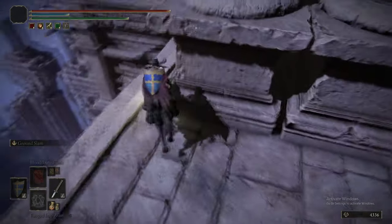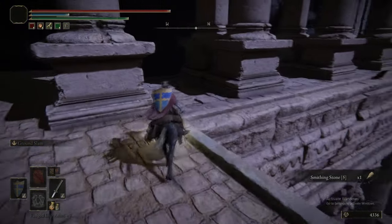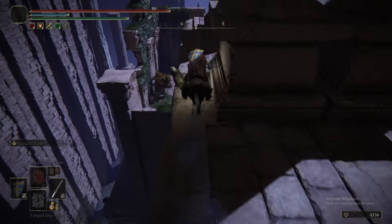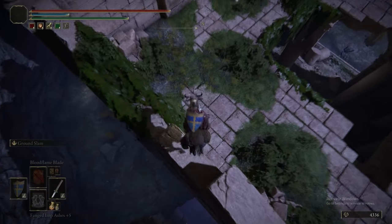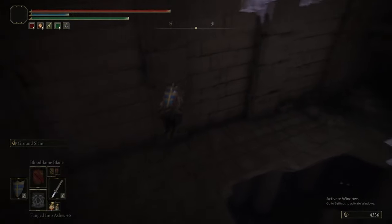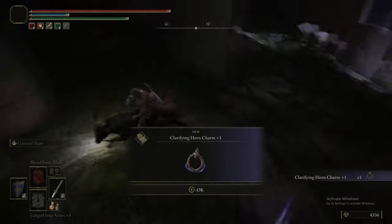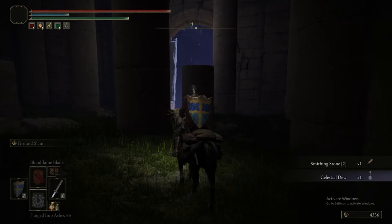We drop onto the aqueduct and grab the items hidden on here, then go right to the end and drop down. This is yet another bit of exploration in Elden Ring that feels completely alien from what you'd get in, say, Dark Souls — even Dark Souls 3 wouldn't have anything like this. So we're carefully dropping down onto this ruined platform segment and continuing to the bottom where there are another couple of items — I think there's a bubble sorcery and that's the Clarifying Horn Charm, a Smithing Stone too.